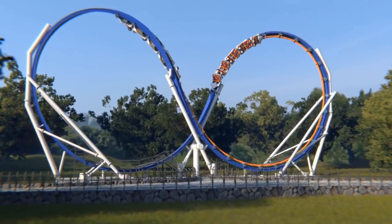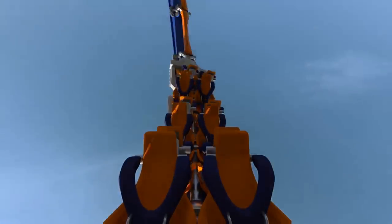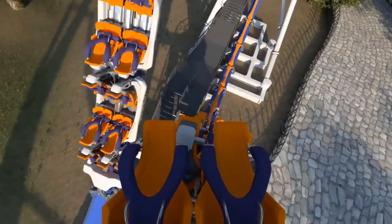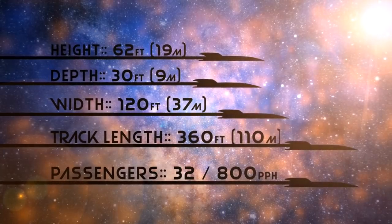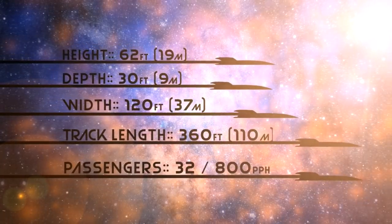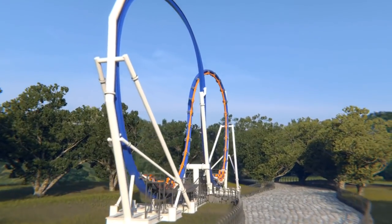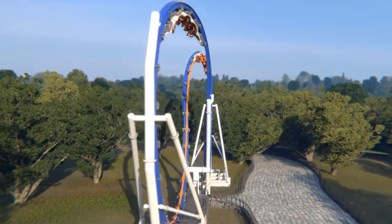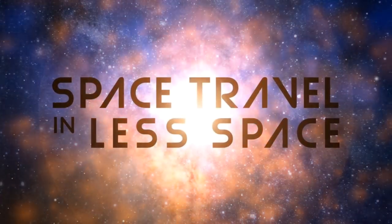The next one is a Skywarp, which I think is the final one on my list — the fifth — partly because I ran out of flat rides I could see Cedar Fair giving to Canada's Wonderland. I'm throwing this in because it looks like it has great capacity, looks good, and fits a very small footprint, which is what Canada's Wonderland needs. It needs flat rides that fit small footprints and can be made to look really nice, and this is definitely one of those.